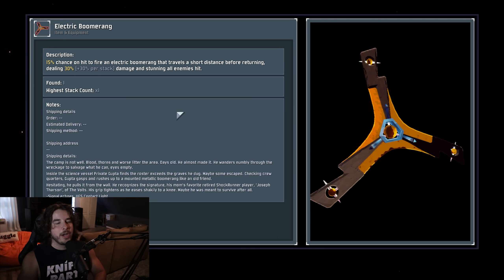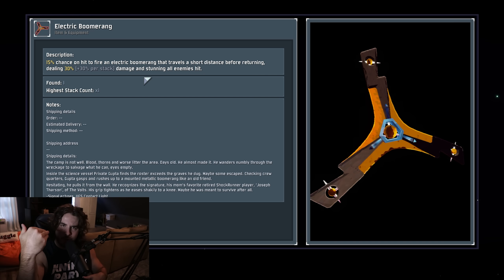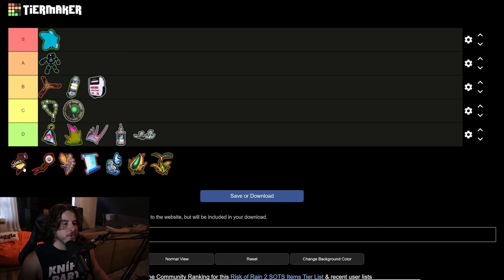Moving on to the legendary items starting with the Electric Boomerang. This has a chance on hit to fire out, deal some damage, stun all enemies, and then return to you. I've only used it once and didn't get to test it much, but from what I've tested and what my chat has told me it's okay — not amazing. You'd much rather have ATGs and Ukuleles, but it's another proc chain item so if you get it that's cool. The damage is pretty low and the return path on the boomerang can be pretty bad — it's not a Resonance Disc that shoots straight out and back; it can do a massive arc. Solid B tier item.